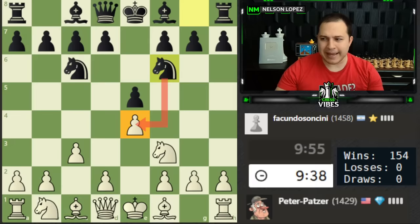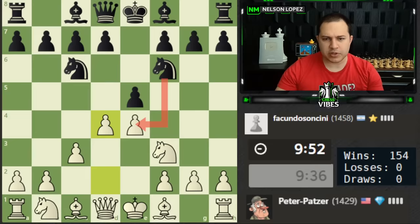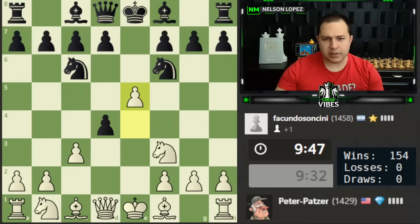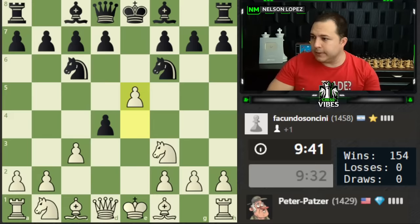We see knight to f6, so we're going to ignore the attack and play d4. The point is that if black goes for this, we push forward, chase the knight away, and we'll be able to get our pawn back. This is the other line they can play — we need to push forward, attack the knight first, and then recapture with our pawn.